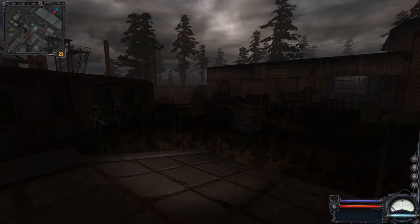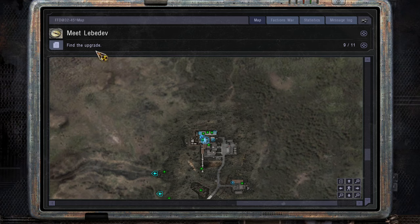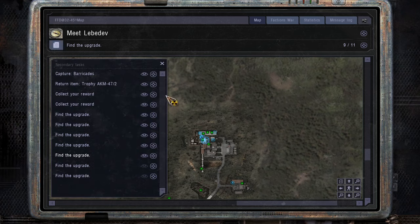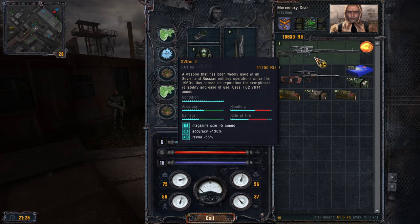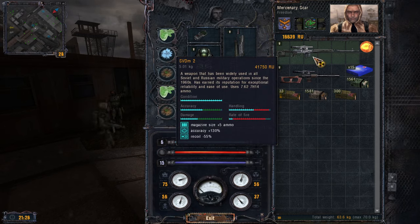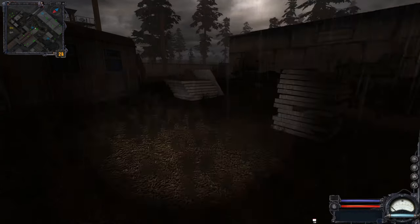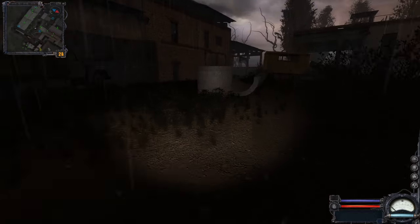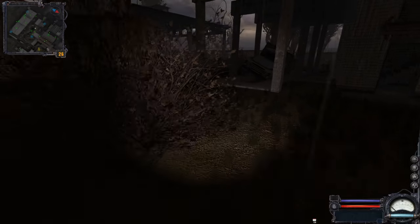Welcome back Stalkers! We are currently in the Freedom Base after spending about 8 hours on the game doing side quests and trying to get rich. We ended up with a lot of new items, like this upgraded, fully upgraded Sniper which I tested out and it's really good. We got a Sava Suit, partially upgraded — I just couldn't find the last few items we need for the upgrade.